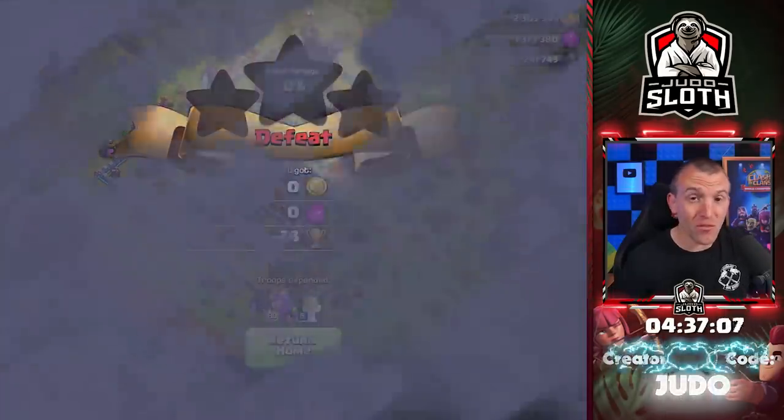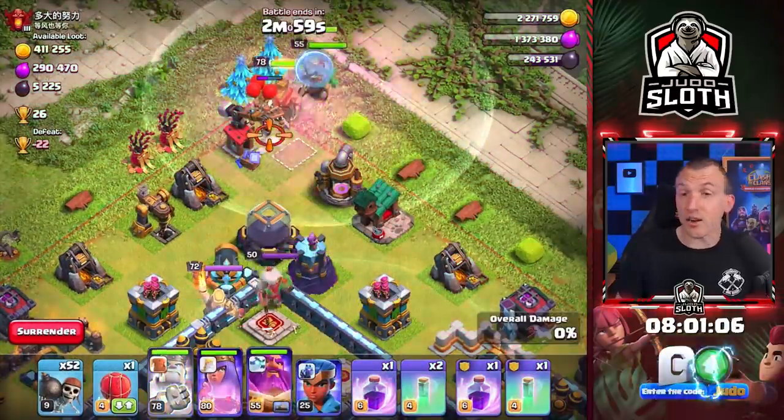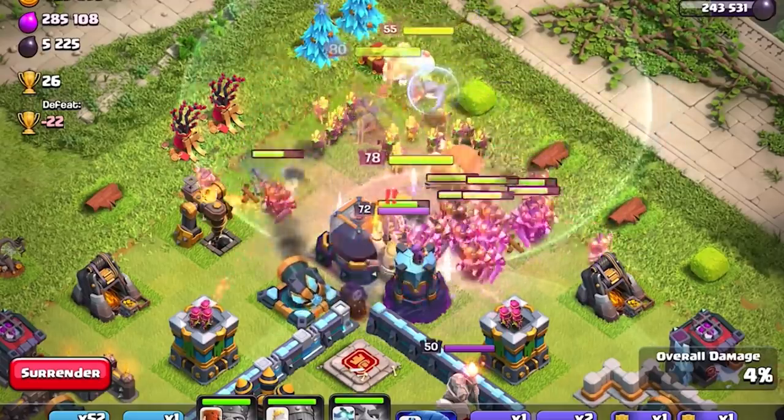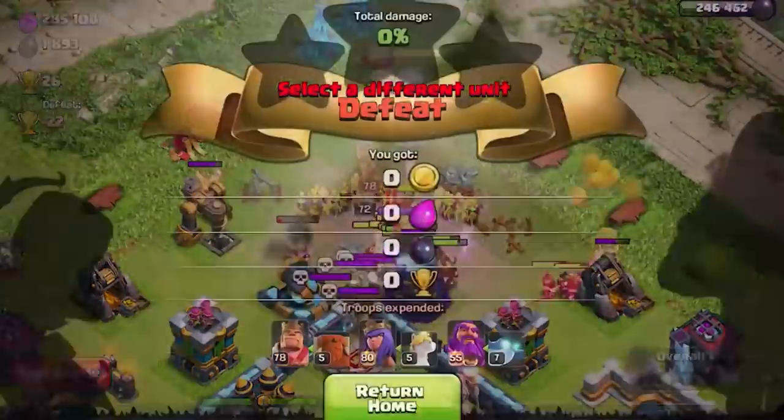What will the bases look like when we finally get down to Bronze League? Some free Dark Elixir whilst I drop trophies — don't mind if I do. Let's just place all of the heroes, use the Grand Warden's ability, and as soon as the DE storage goes down we can get out of there and continue dropping.